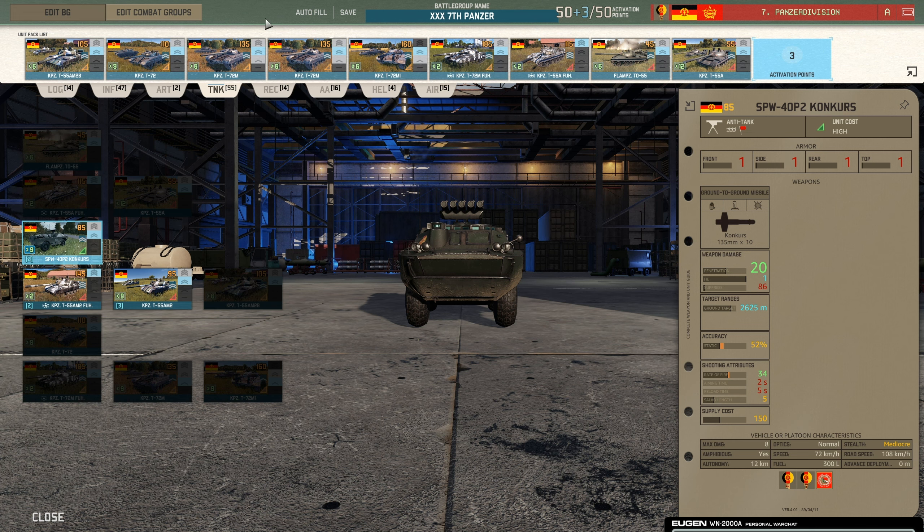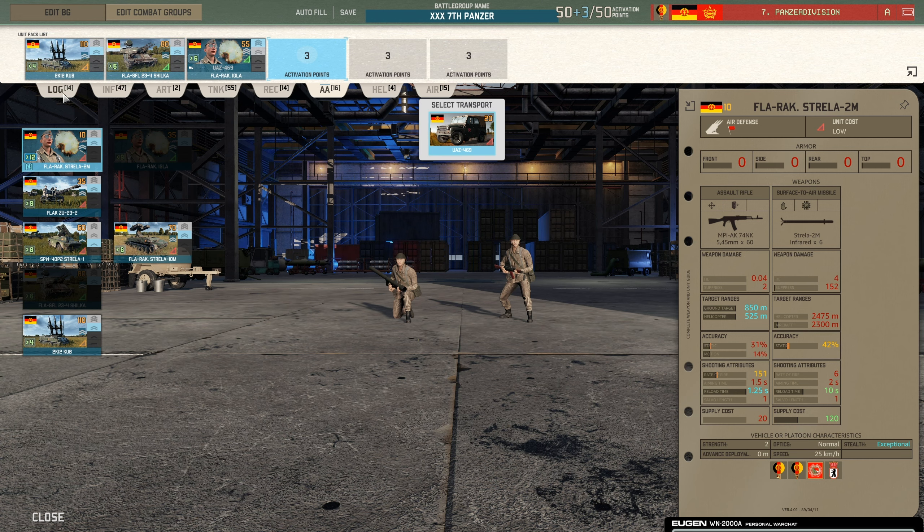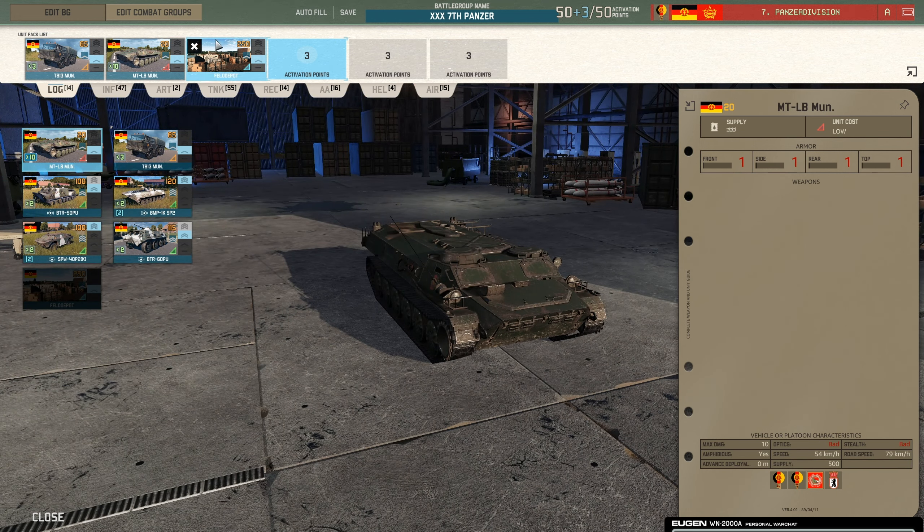What if I told you that there is a way to pre-group certain units, such as a T-72M together with a Shilka and a supply truck? Well, this is possible with the combat group system that a lot of people don't know about.